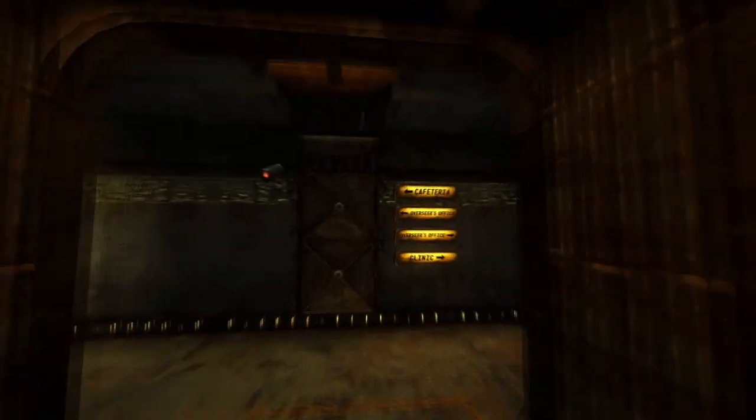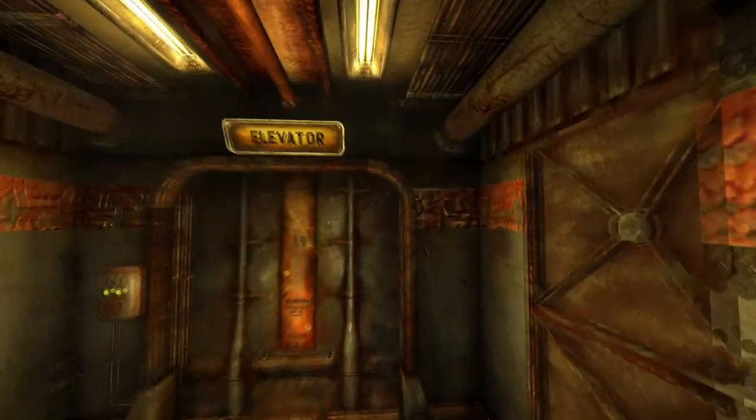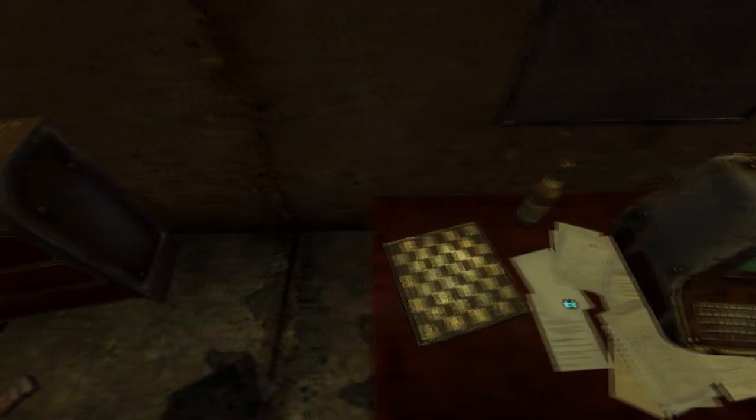Next up is Vault 19. Head through and use the elevator to the living quarters. Make your way to the blue section and enter the second bedroom. On a desk next to a working terminal will be the cap.